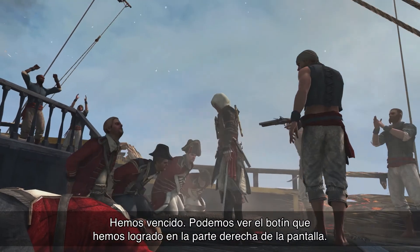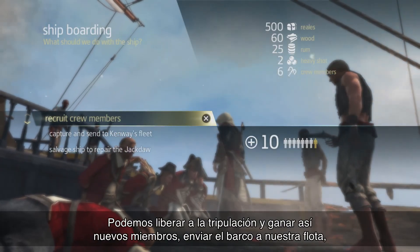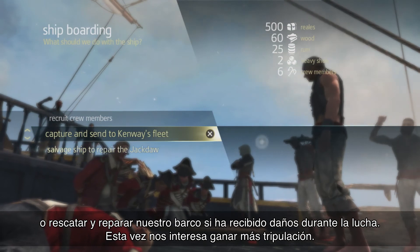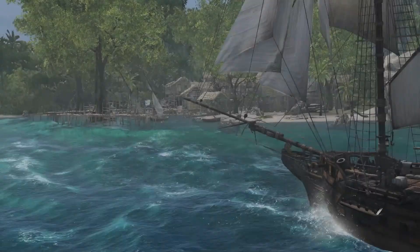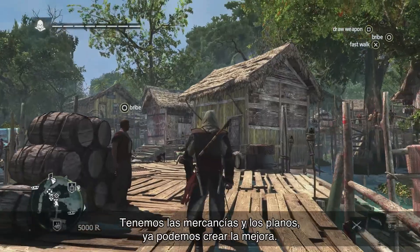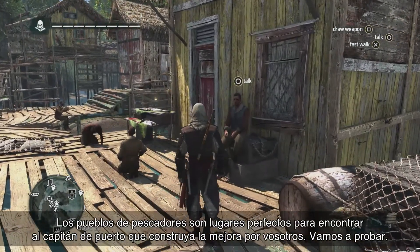Now that we've won, we can see the loot we've gained on the right side of the screen. You have three options with every ship that you plunder: we can release the crew to gain crew members, we can send the ship to our fleet, or we can salvage and repair the ship if we took too much damage during the fight. For now, we're going to gain some crew members. Now that we have cargo and the blueprint, we can build the upgrade. Fisherman villages are the perfect place to find the harbour master who will build that upgrade for you.